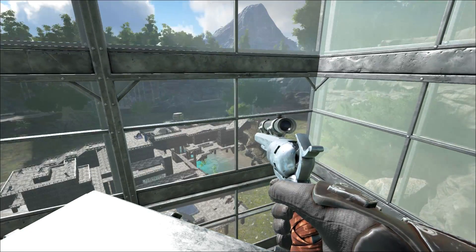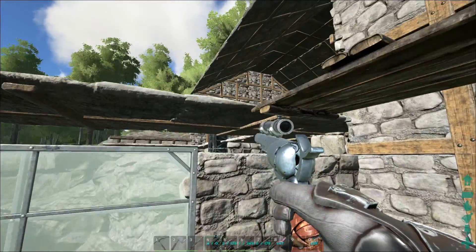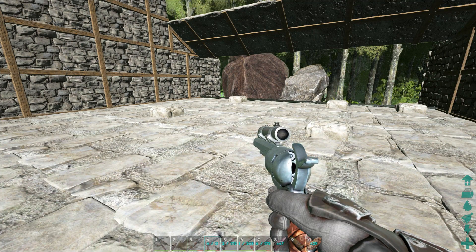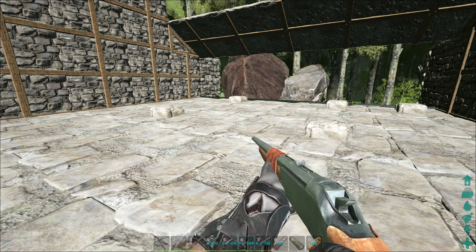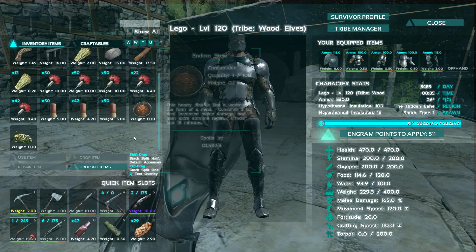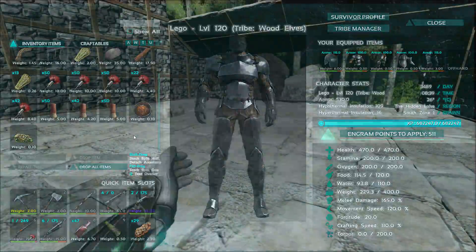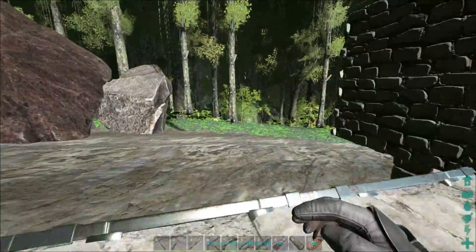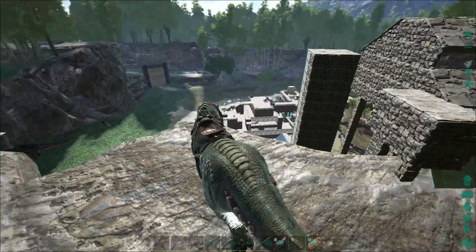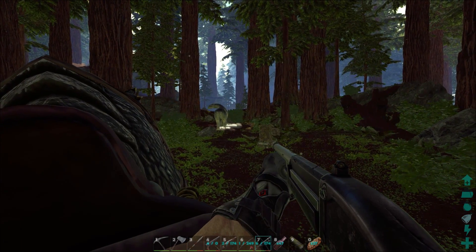I'm pretty excited about this one. I've got lots of defensive weaponry - shotgun ammo and healing stuff - but I've also got 249 tranq darts because I don't want to kill them. The plan is to hopefully tame two or three of these guys. I'm going to take the rex so if anything goes wrong he can take care of business, and we'll go find where these guys are at.